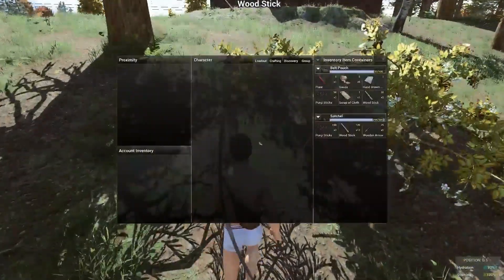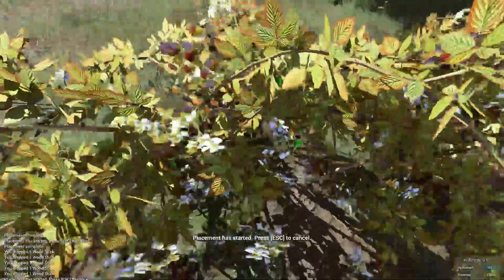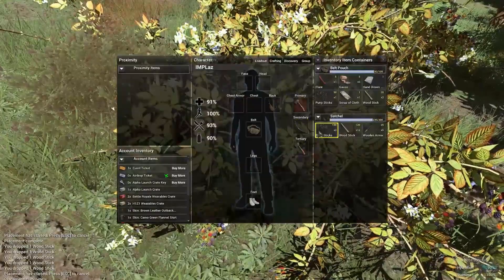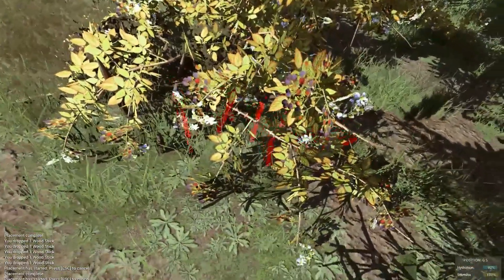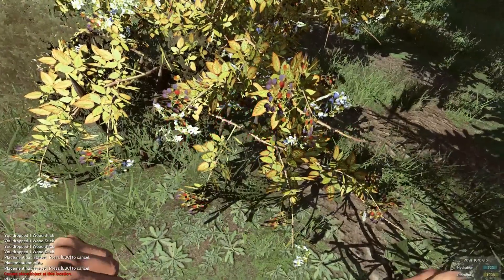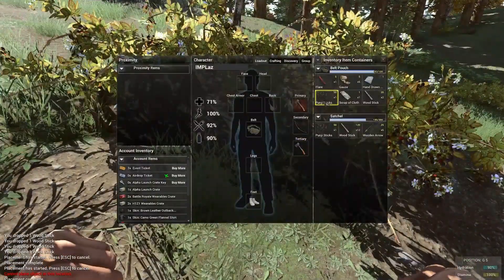With punji sticks in hand, find a clump of blackberry bushes, open your inventory, and right-click the stack of punji sticks. We're going to place them inside of the blackberry bush. Make sure you stand back when placing the sticks, as you can take damage by standing too close to the actual placement. You will want to have two to three punji sticks per bush to ensure that every angle of approach is covered.